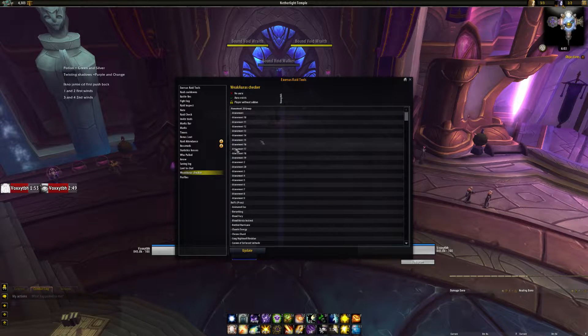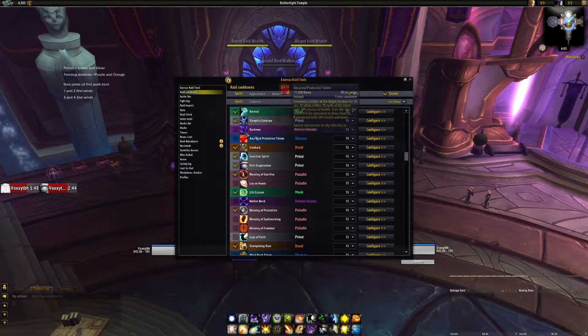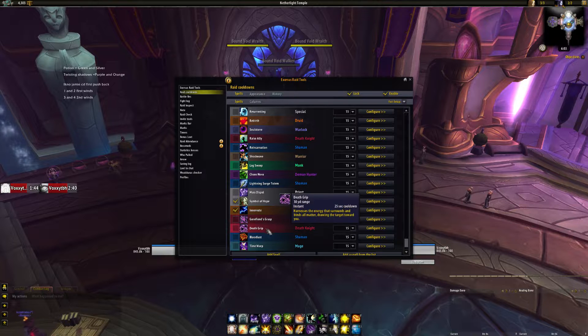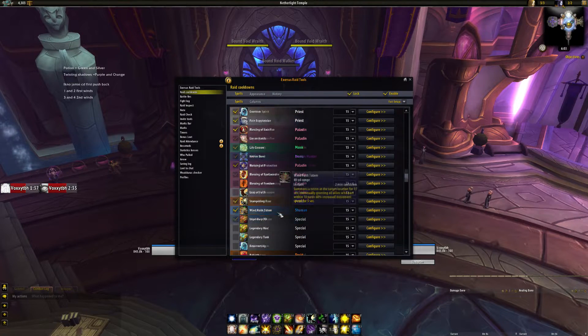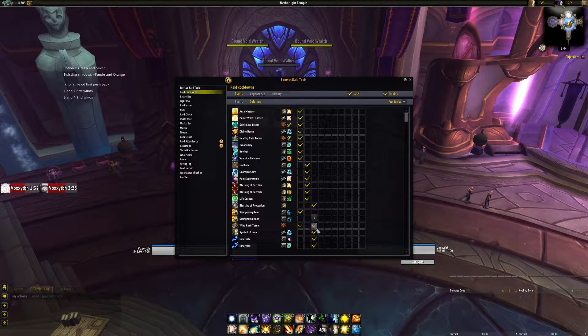The way ERT works — Exorcist Raid Tools — you go into the raid cooldown section, and you'd be greeted by this screen which allows you to show what you want. Technically there are some that are up that shouldn't be — I can't really remember which ones they were, but you guys can just look at them. I actually wanted to put Windrush here. You would go into columns here to essentially put where you want to see them — first column, second column, third column. The way I have it spread out is raid cooldowns on the left, personals in the middle, and utility on the right, which is why you saw me change Windrush from column one to three.